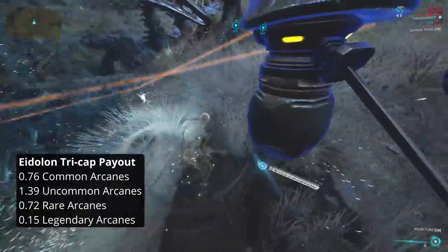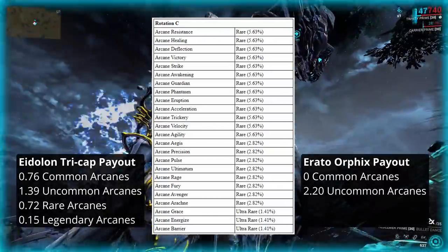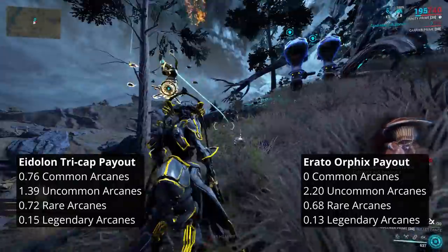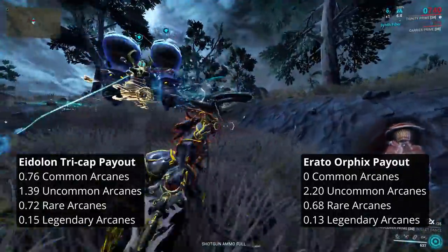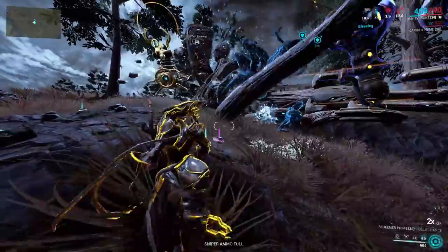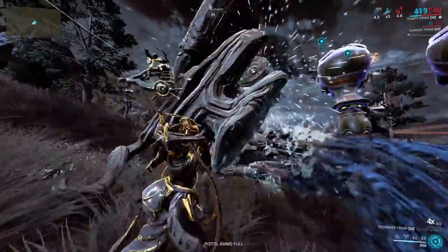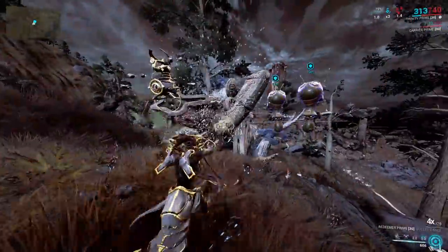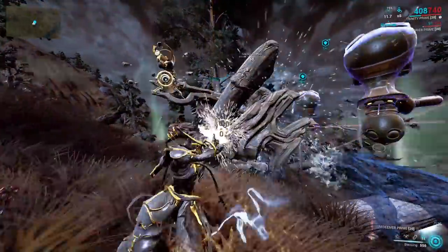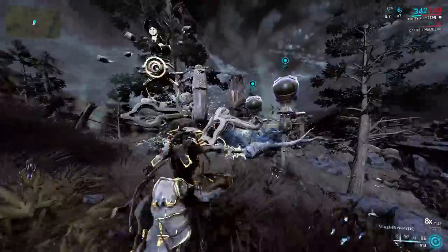On the other hand, the best Orphix mission for drops, the Veil Proxima mission Erato, will reward an average of 2.20 uncommons, 0.68 rares, and 0.13 legendaries. A single full Orphix run has a less valuable payout than a single tricap, and yet it takes substantially longer. There are other rewards to consider too. Orphix missions will also give you Endo, and then some Intrinsics and a smattering of Axi relics. Eidolon hunts, on the other hand, provide Sentient cores enabling progress to the Quill Syndicate, and Eidolon shards giving substantial amounts of Focus for the operator Focus trees. These Focus trees are changing soon, so watch that space, but up to today this has been a big point in favour of Eidolons.